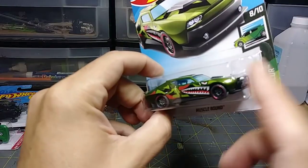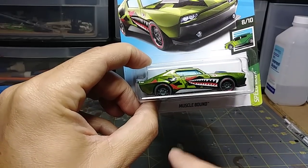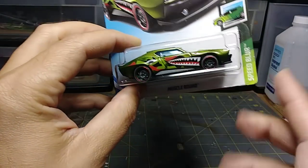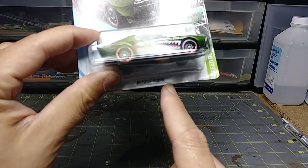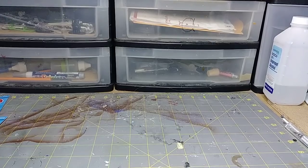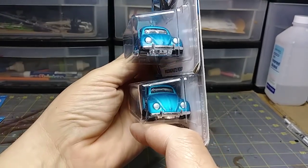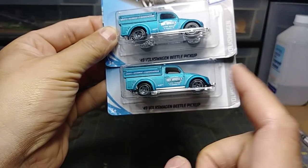This one I'm actually going to modify for Scott here in Texas. I just saw this so I'm going to do some paint apps on it, some dust effects, and give it to him because he's been waiting for his commission for a while. I did see quite a few of these at my local Walmart so it's not going to be too hard to find. And the doubles — found two of these '49 Volkswagen Beetle pickups. Really nice, nice detail on the front and in the back — one of the better ones I've seen.